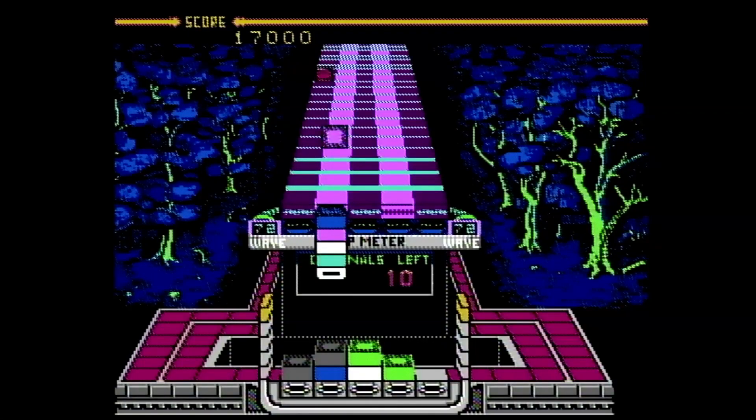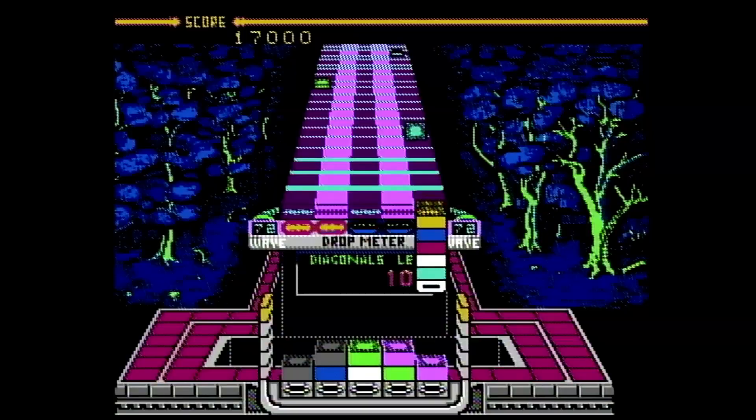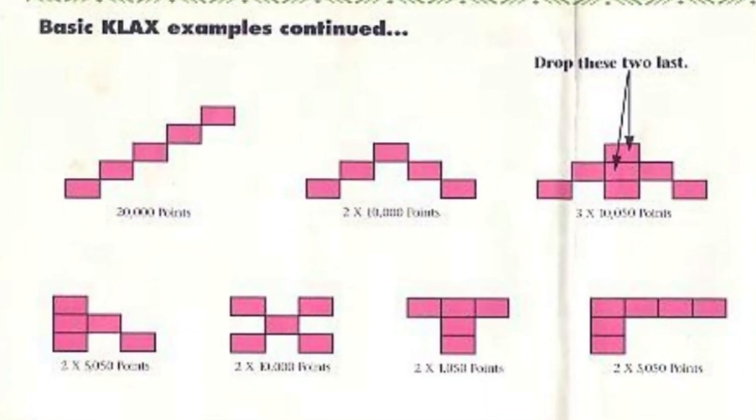There are levels where you're just supposed to catch a specific number of blocks, and on these your goal is survival — get Klaxes while you can, but keep the bin clean so you have places for blocks to go. Other levels are all about points, and the manual shows the different point values assigned to each sort of pattern you could come up with.